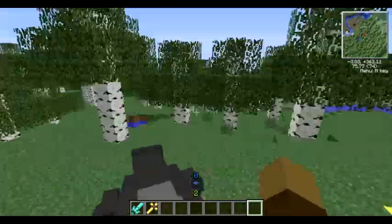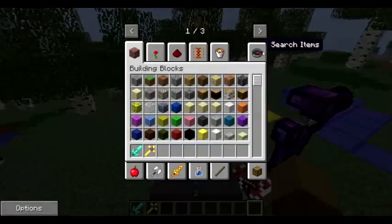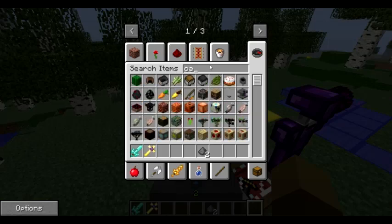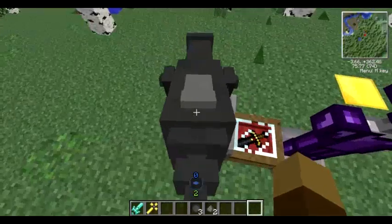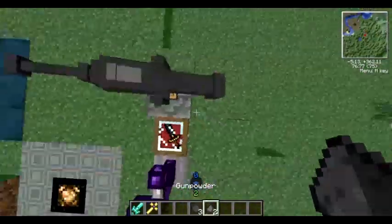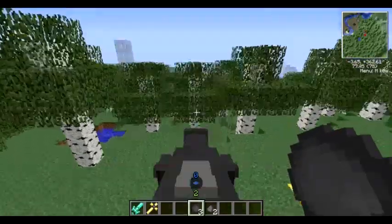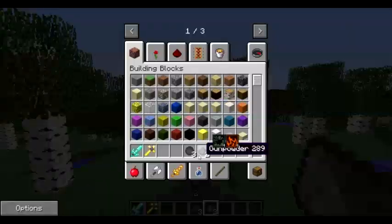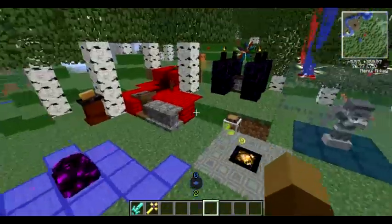This is a cannon from Balkon's weapon mod. You put gunpowder in your inventory and cannonballs. I'm gonna click on these with one of them. I'm not sure how it works — I've been trying to get it to work for a while and I've never seemed to be able to.